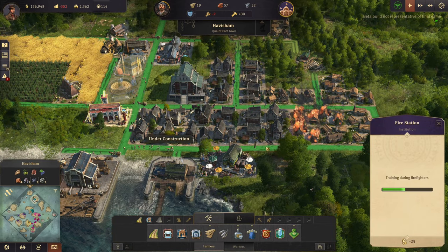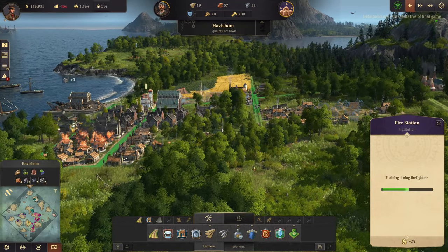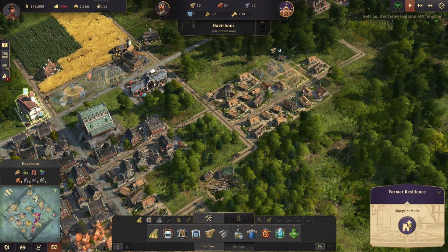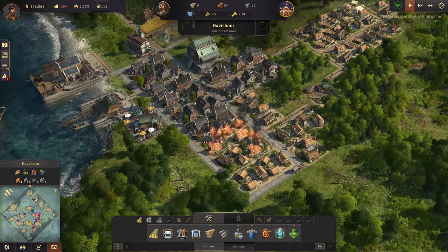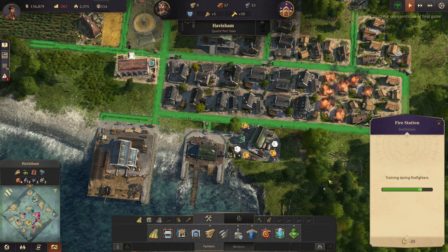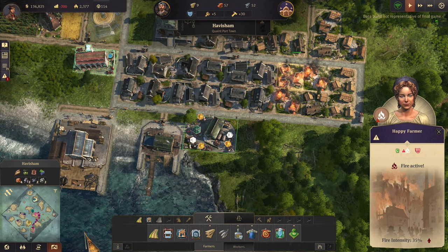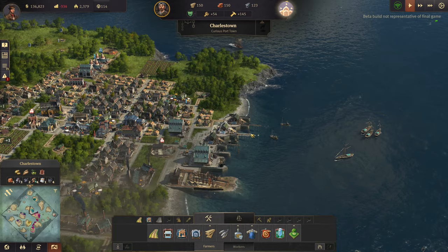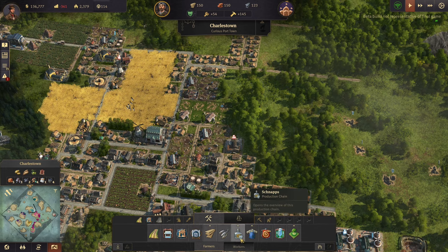We were not prepared for this. There's gonna be a devastating fire here, but I'm gonna build these houses because those other ones are burning down - I gotta replace them somehow. Hopefully the fire department will get on this as soon as their firefighters are done being trained. Once that's taken care of, we'll check back in.